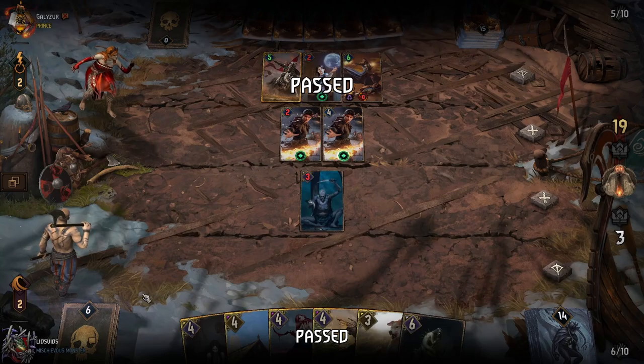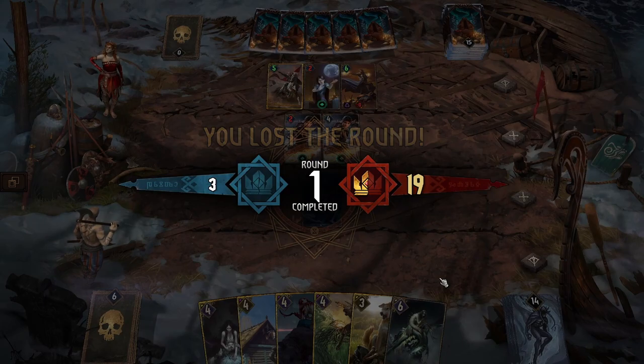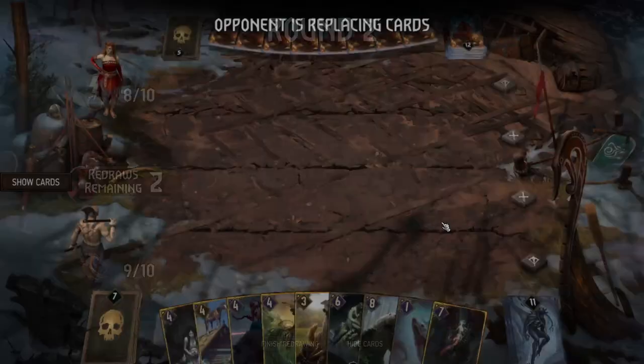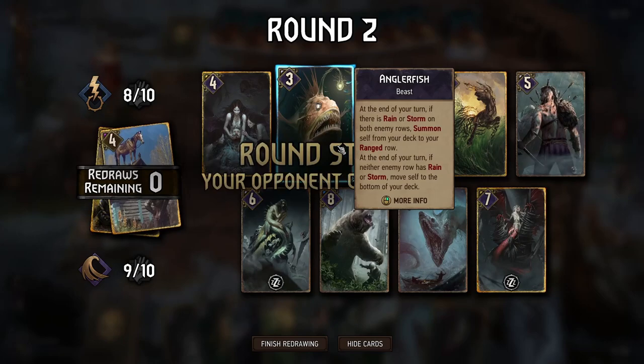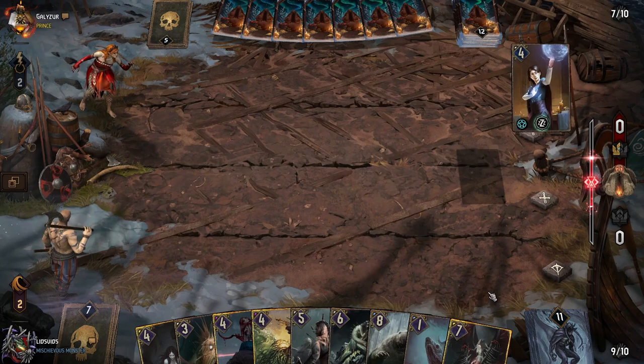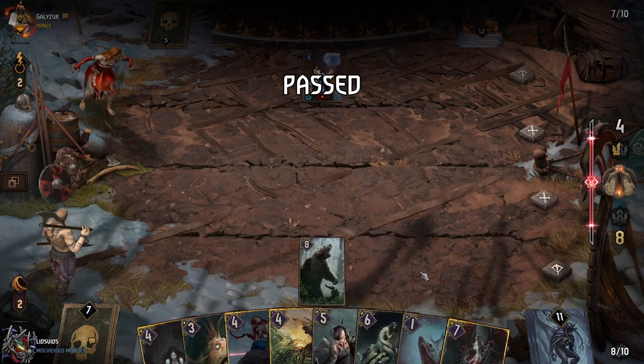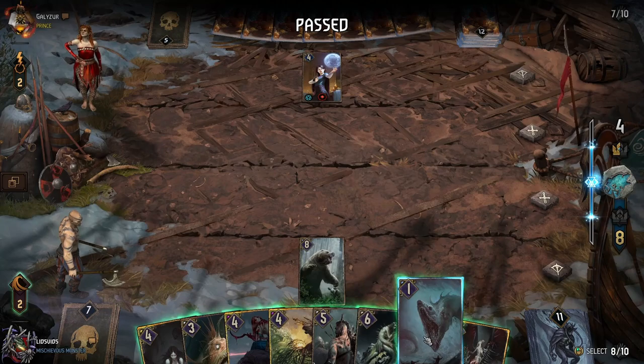Didn't draw into any more bricks at least, so let's try mulliganing. We did get an Anglerfish back — that's unfortunate. Let's see how aggressively they try to push, how BM they choose to be. No downside to turn one Raging Bear — just a point slam, no self damage on deploy. That means we do win out there.